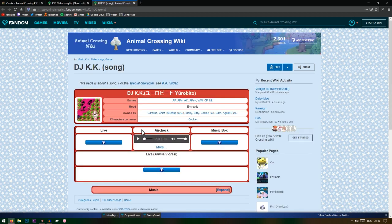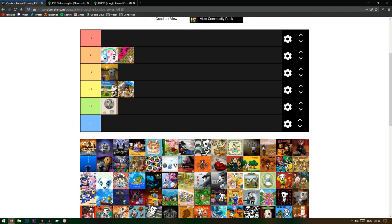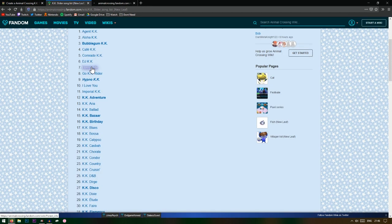Next we have DJ KK — this one, if I remember correctly, is good. Yeah, this one's good, I actually use this in my house. I don't remember which room but I do use it. This one gets an A, along with this one — I like this one, it could even be an S but I'll keep it as A tier.